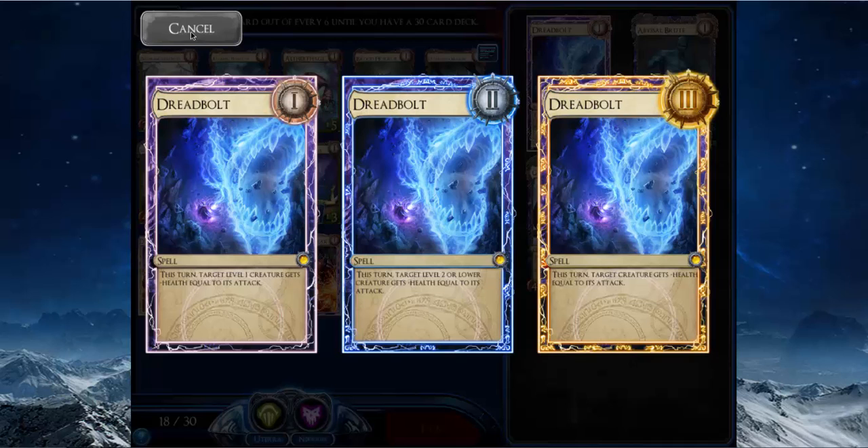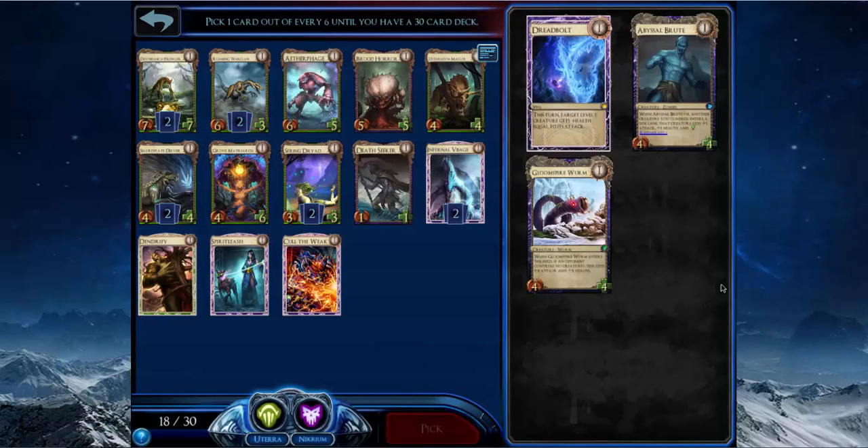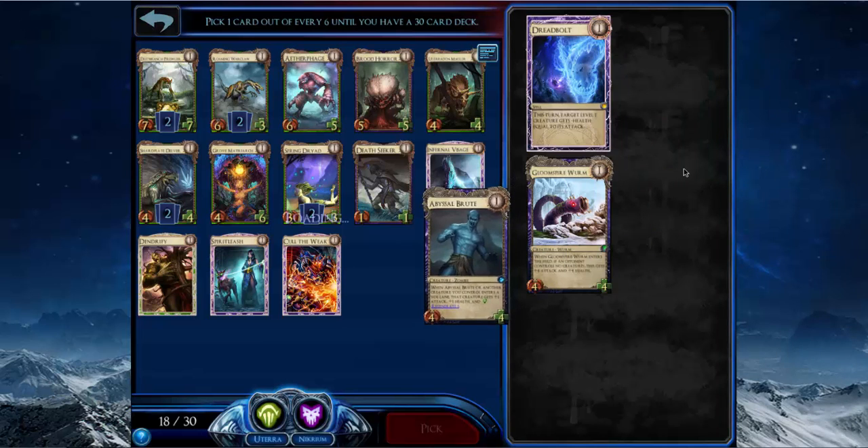But Dreadbolt is level-gated, which means I have to play it in rank one for it to be useful in future ranks — not something I look for in spells. That's why Dendrify is so good, because you don't have to play it in rank one. So I'm going to take Abyssal Brute and then Strength in Numbers again. I like situational spells over bad or mediocre creatures.